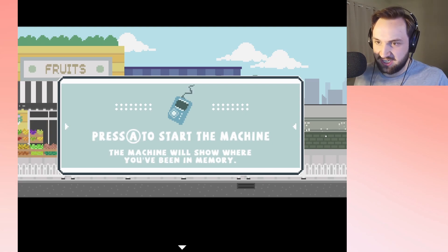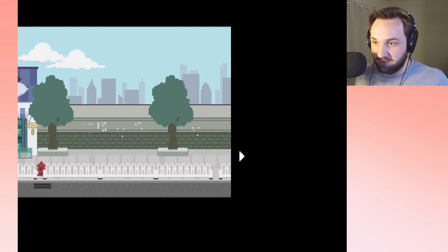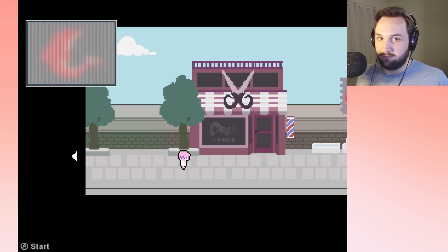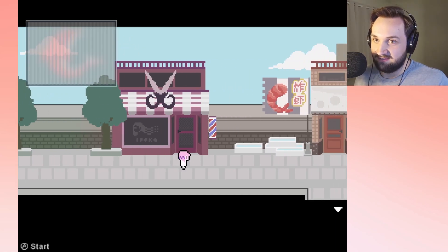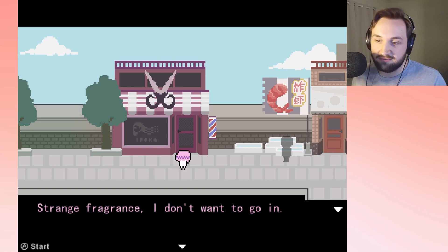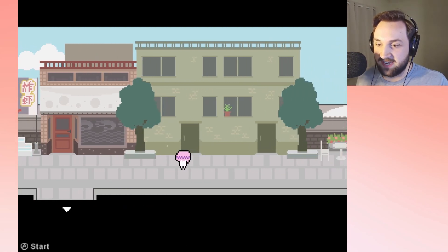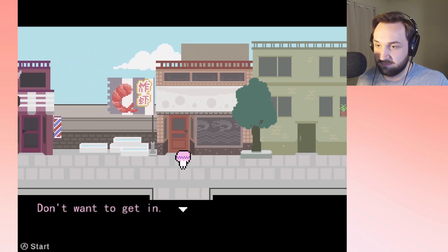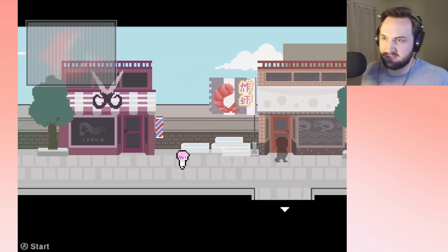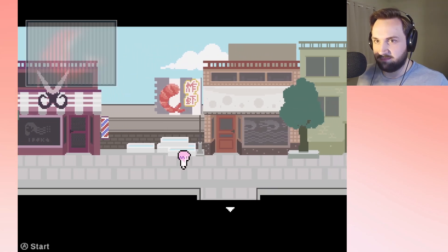Press A to start the machine — help the girl find the way home. I'm pressing A and nothing's happening. Now I can press it. What was that? Strange — that's like a dolphin thing. Strange fragrance, I don't want to go in. Got maybe an apartment complex. And what is this thing? Still a dolphin of some sort. Unless we have to find something that looks like that — it almost looks like a shrimp, but it looks more like a dolphin.